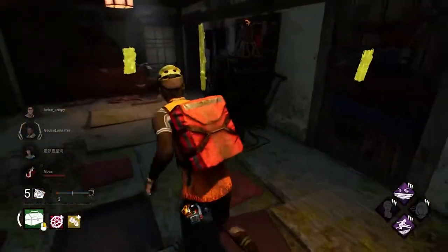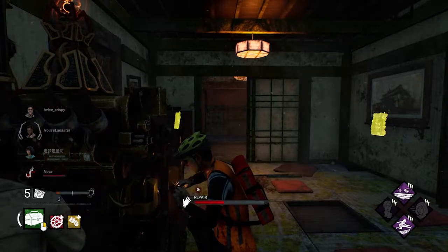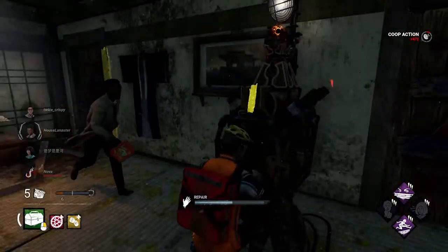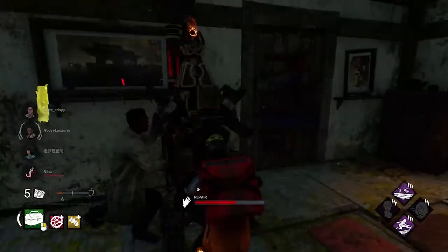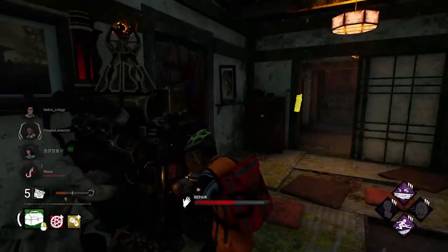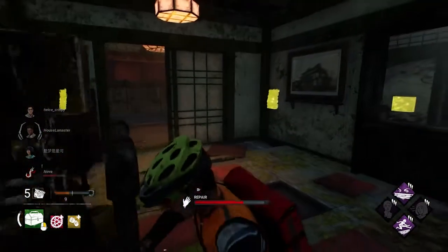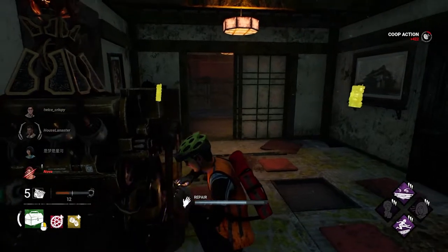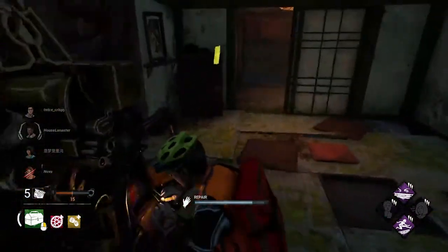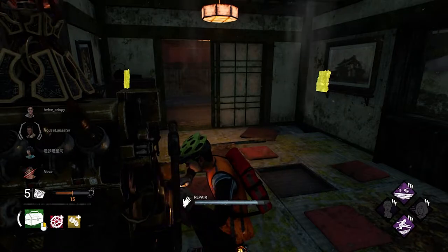Don't be caught out in the open. Always have a plan of where you're going to run next. When you're on a gen, be sure to look around and plan your escape for when the killer comes. This room has two doors and a window — the door to my right has a jungle gym outside, and the door and window lead to the back of the building which is a dead zone. Depending on which way the killer enters, I can leave through either the door on my right or the window behind me, but never the door behind me. Don't forget to keep track of which pallets are still up on the map. Running the shack only to find out that someone threw the pallet at five gens could lead to you getting downed.